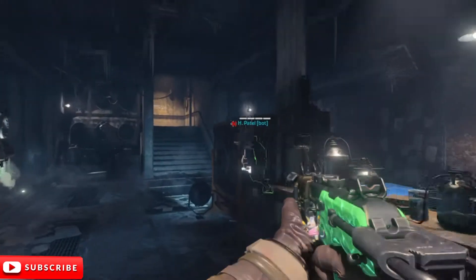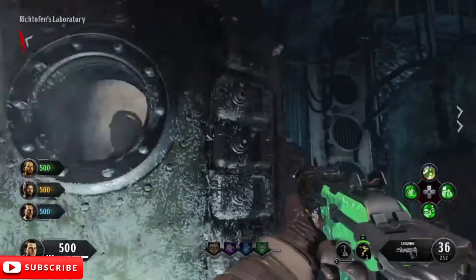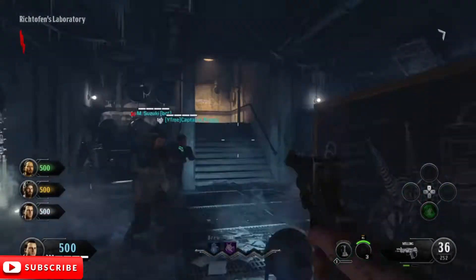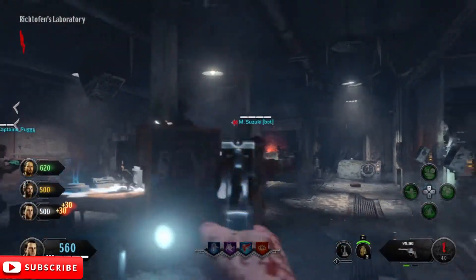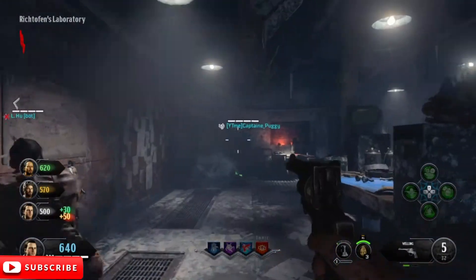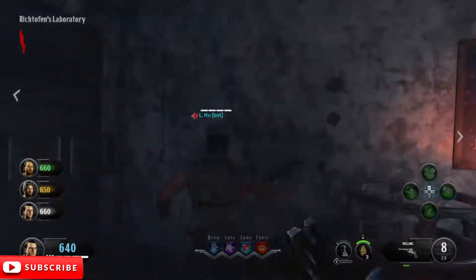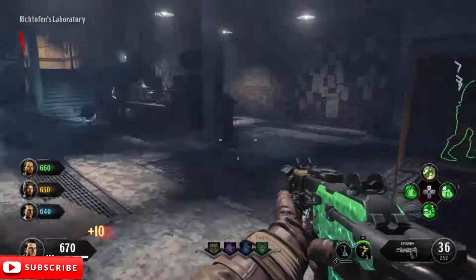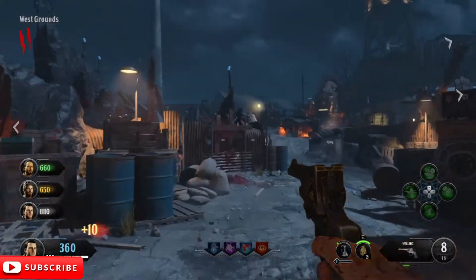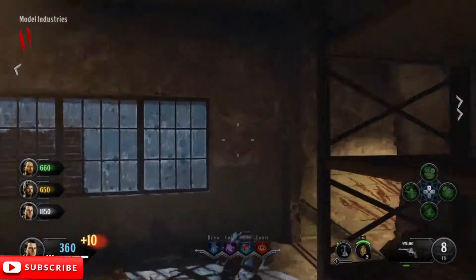As soon as I spawned, my first strategy was to just stay in the first area for at least four rounds and bank up all the points I could. Unfortunately, as you can see, bots can shoot through walls — they know exactly where the zombies are, they have aimbot essentially. They start shooting even though we can't see the zombie yet, so my strategy failed because they just opened the door like it was nothing.